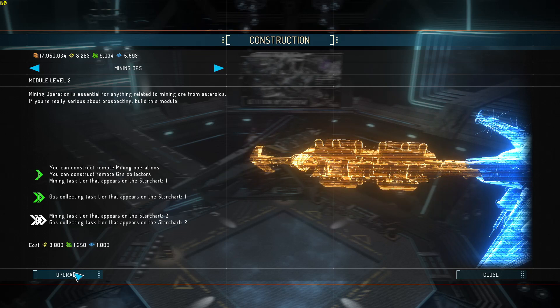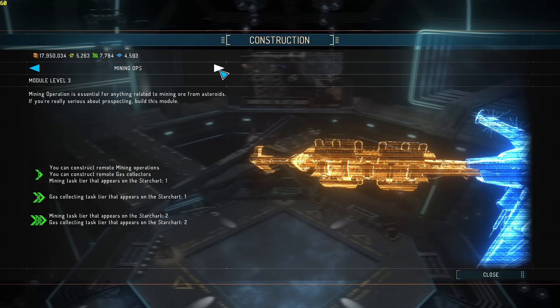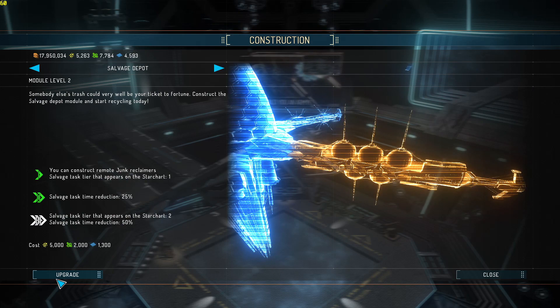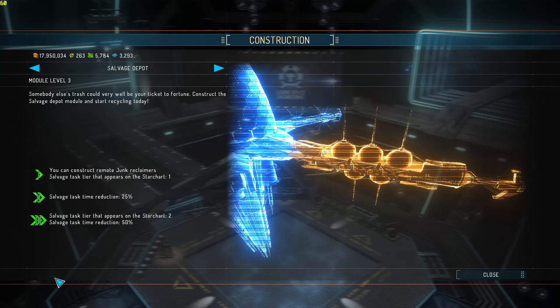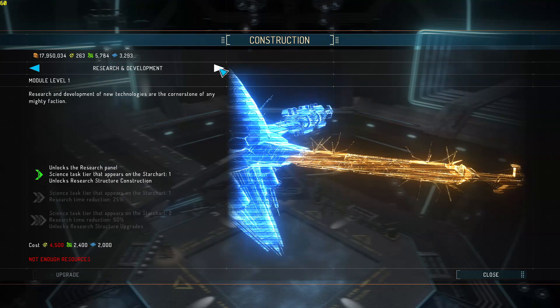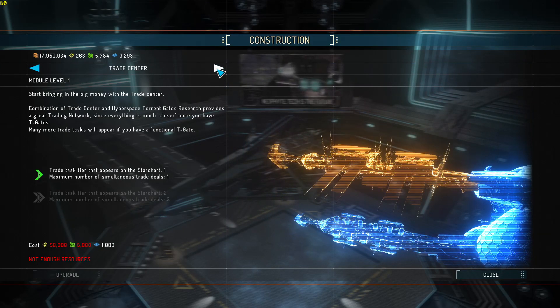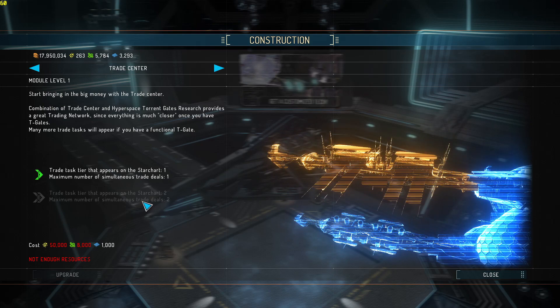Definitely want to do the mining ops - we've got to get more gas, that's killing us. Same thing with the salvage. Now we can double up everything. Don't have enough research for research and development. And Trade Center - that means we can do two major trades.